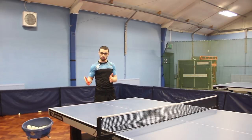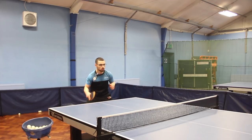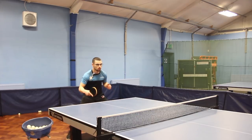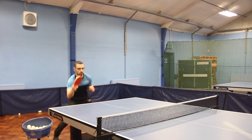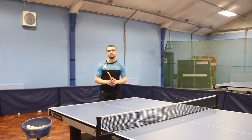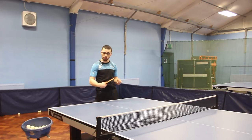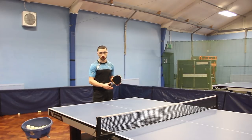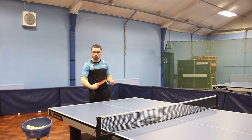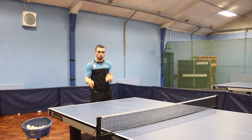Tip number three is irregular blocking. We just did regular blocking where you know where the ball is coming — now we do irregular, meaning we don't know where it's coming. Back in the 80s and 90s the top Chinese players were winning 50% of their points by blocking, and the Swedes were winning 30%. So they went back to the training room, started working on their blocking, and eventually became better than the Chinese at it — getting higher percentages and then beating the Chinese just by working on one simple stroke.